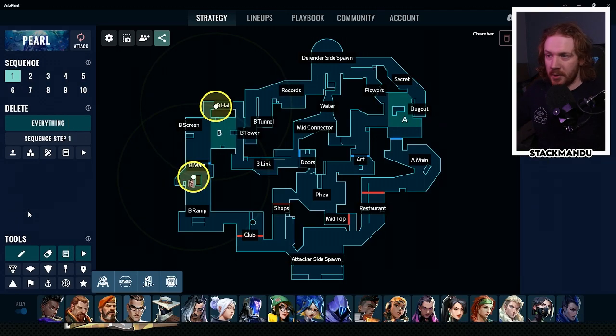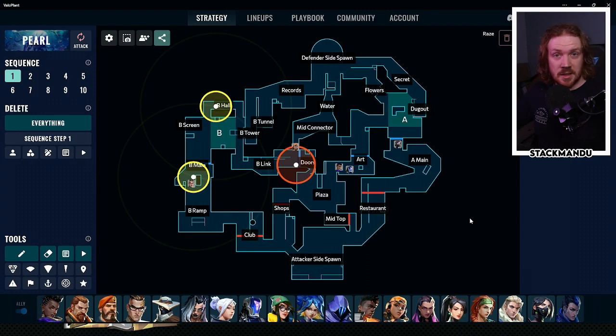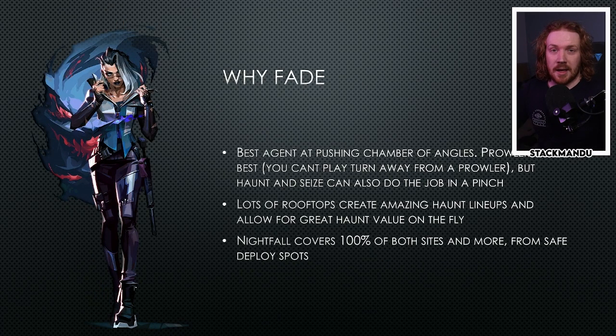Chamber is the best agent in the game at locking down B long on Pearl. Because of this it gives you a ton of map control. The most common setup is just tripping doors in B link and playing up B long, which means you actually control all of that area of the map. This allows your team to stack towards A site and make an absolute fortress, while also facilitating quick shuffles over towards B site. He's a major threat on pistol and eco rounds, with fantastic lurk and flank potential, without costing his team any utility value.